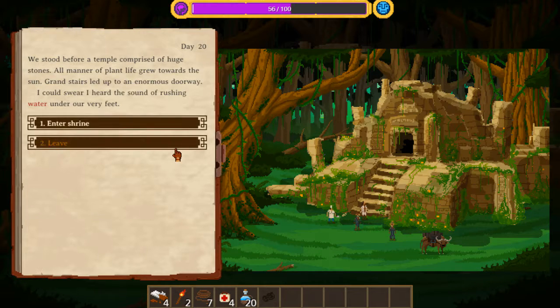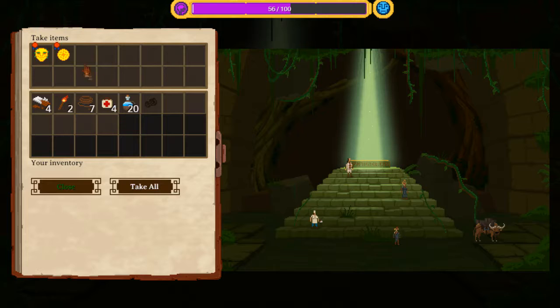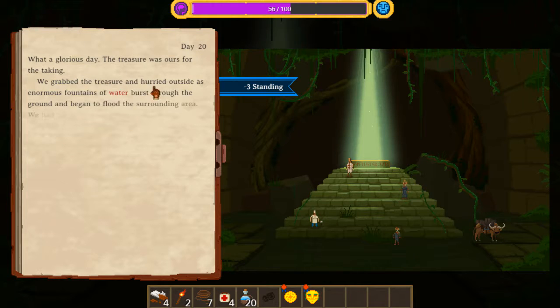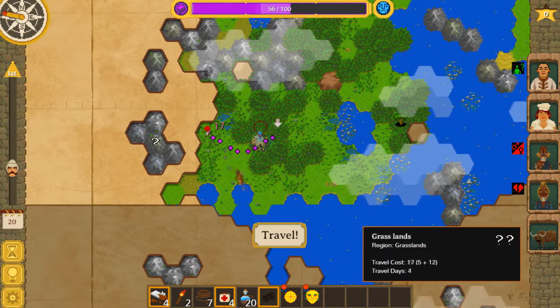We stand before a huge shrine, surrounded by a plant-like group. I swear I can hear the sound of washing water under our feet. Shrines are often booby trapped — in this case, the washing water sound means water is likely going to burst from the ground if I take something. We knew we could investigate the altar... I might as well take it. We grab the treasure — enormous water bursts from the ground as we flee the flood.